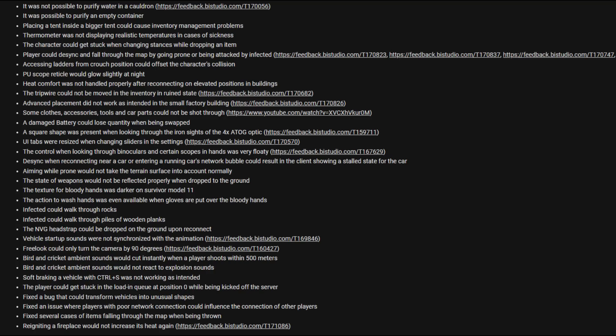Texture for bloody hands was darker on Survivor Model 11. The action to wash hands was not available when gloves are put over the bloody hands. Infected could walk through rocks. Infected could walk through piles of wooden planks. The MVG head strap could be dropped on the ground upon reconnect.